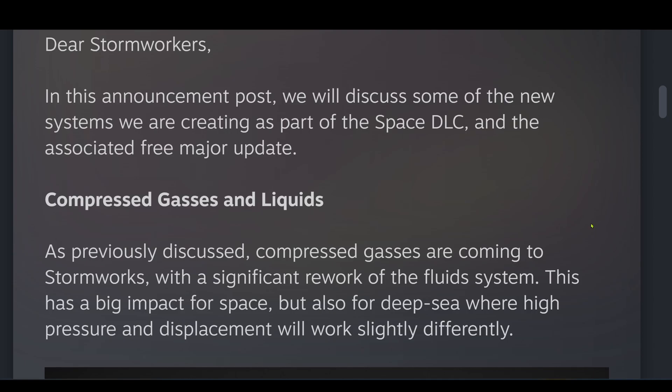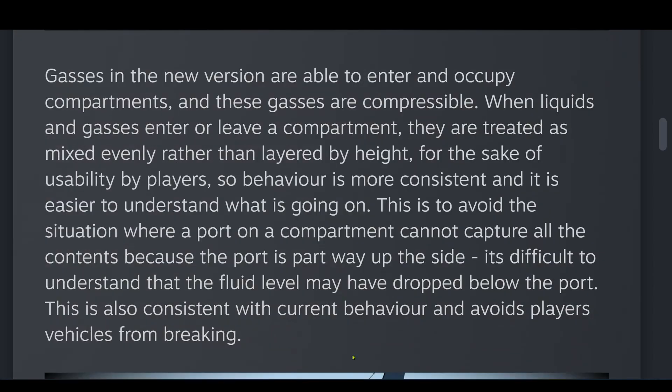As previously discussed, compressed gases are coming to Stormworks with a significant rework of the fluid system. This has a big impact for space, but also for deep sea, where high pressure and displacement will work slightly differently. Gases in the new version are able to enter and occupy compartments, and these gases are compressible. When liquids and gases enter or leave a compartment, they are treated as mixed evenly rather than layered by height, for the sake of usability by players, so behavior is more consistent and easier to understand.